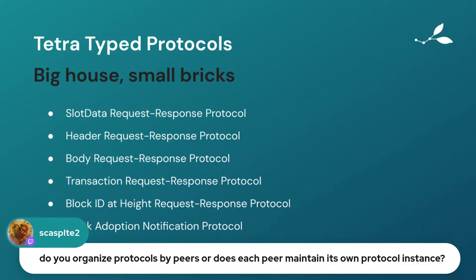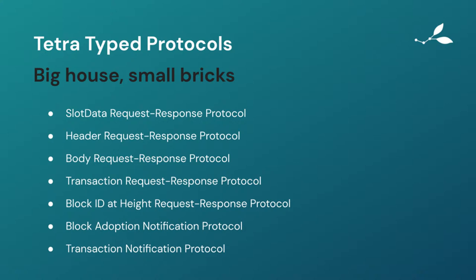Another question: do you organize protocols by peers, or does each peer maintain its own protocol instance? For every single peer-to-peer communication — like peer A talking to peer B — they're running the entire suite of protocols. Each peer-to-peer connection right now runs 14 different typed protocols in the Tetra networking implementation. I hope that answers the question; feel free to ask a follow-up if it didn't.